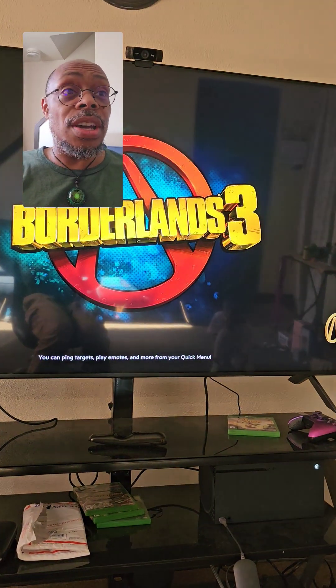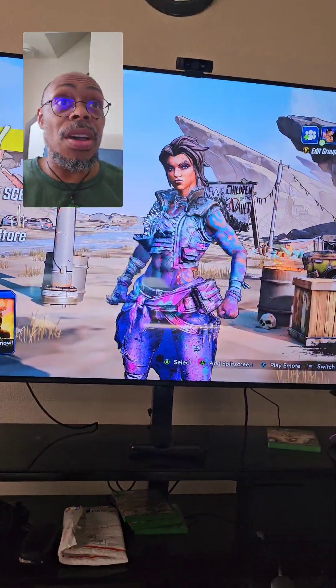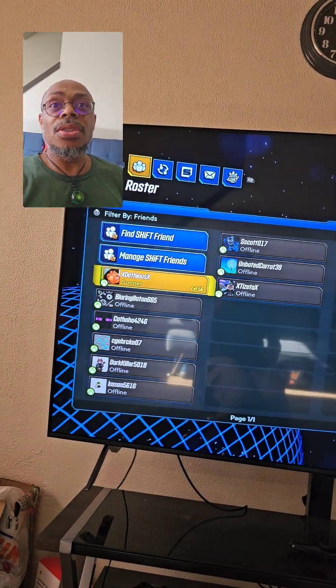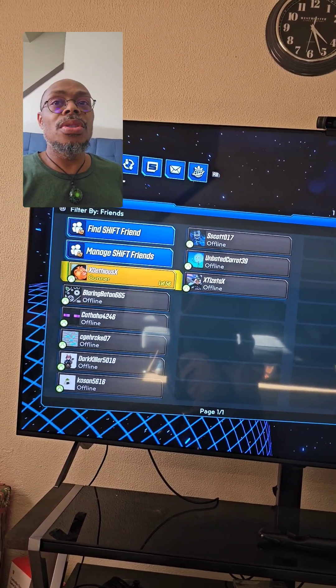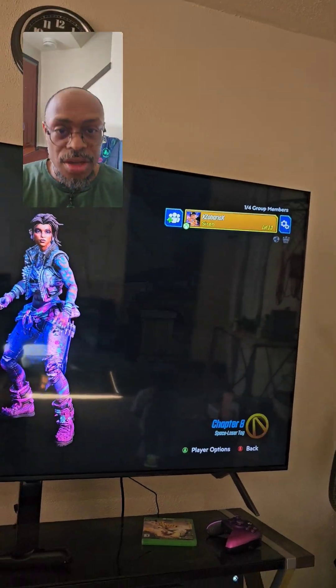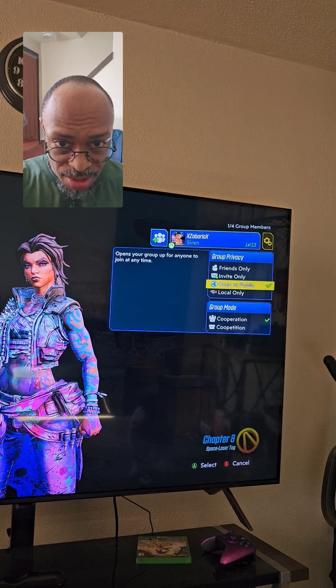I'm going to show you here again one more time. What you must do is go up in the top corner up here. You can also come in here to Social, and you can see here that you can actually see the character, and you can join and invite too. But you've got to make sure that this up here in the corner, by hitting Y — this gear — should be set to public.